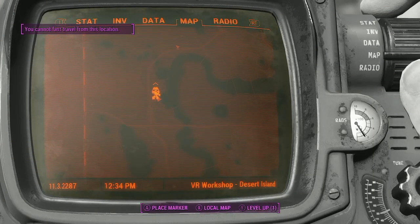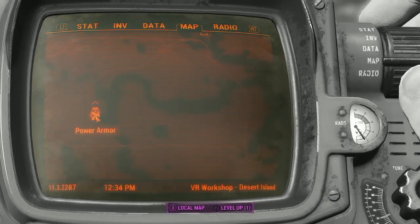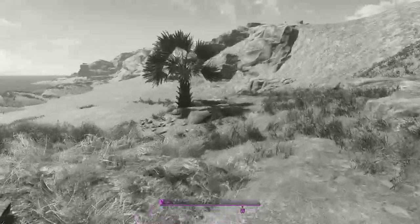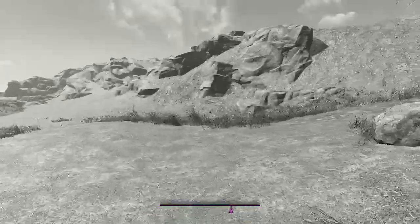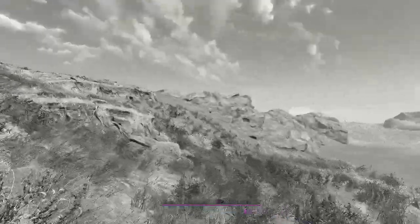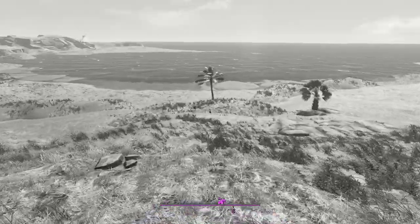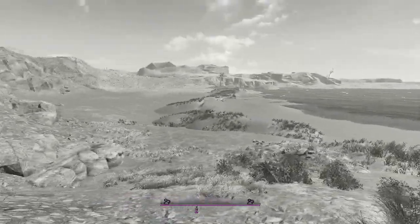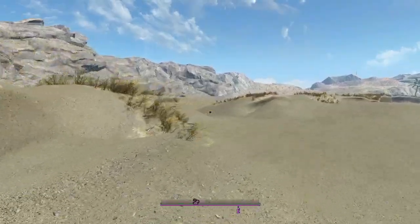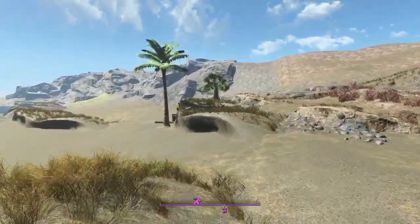This is the Desert Island place. I can't fast travel from this location. There's Desert Island North and Desert Island West. There was Desert Island stuff in the Creation Club — obviously, this is what it was from. It's got bamboo as its font and I just did not care for it that much. But this is really fun, and it would probably look a lot nicer if I didn't have it in black and white. So I'm going to turn the color back on. That actually looks way better. I thought GNR Plaza looked pretty nice in black and white, but it really could have used more contrast.